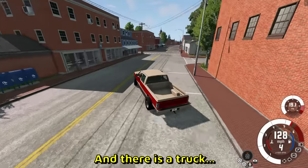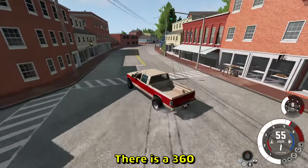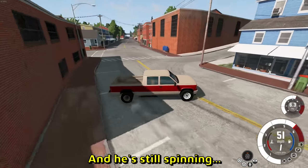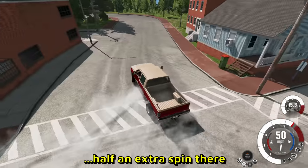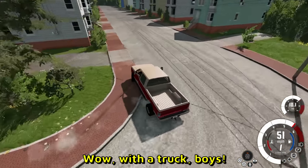We are in BeamNG and there is a truck sliding here. There is a 360 and he's still spinning — that's half an extra spin there — and continues drifting. With a truck, boys. With a truck.